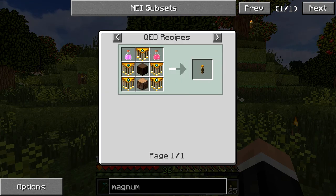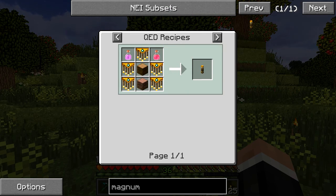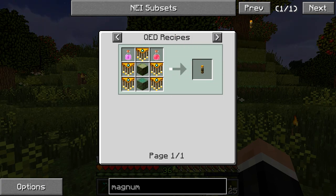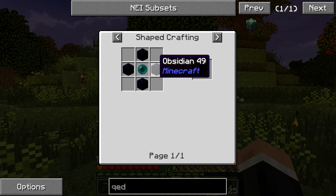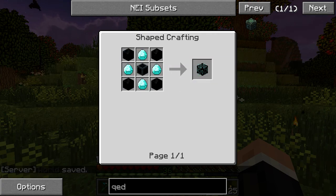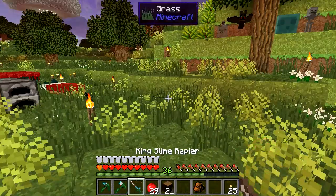That's kind of what we need, but it is quite expensive. Chandeliers take a diamond each, and you need potions of healing — which is why I got the nether wart. And what this says here is QED — you can only make this in a QED. For the QED we need enderpearls and obsidian — not too bad now that I've got the igneous extruder. We also need burnt quartz, so I need to go on a bit of a quartz hunt. I used most of my quartz on my rapier.